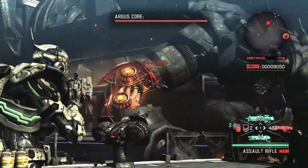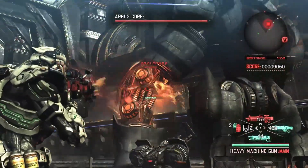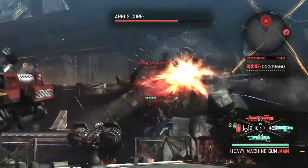Here in Vanquish, the parts of the enemy you need to shoot to vanquish the boss are glowing orange and stand out from the rest of the robot.